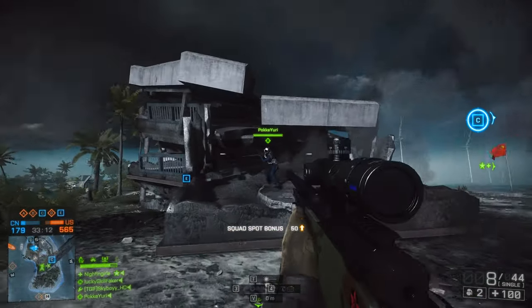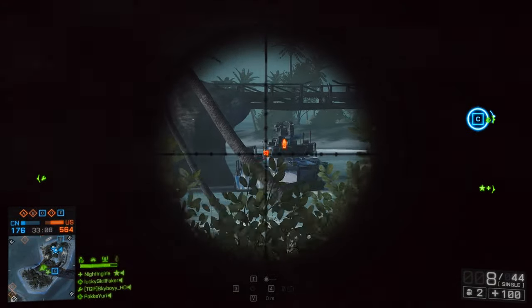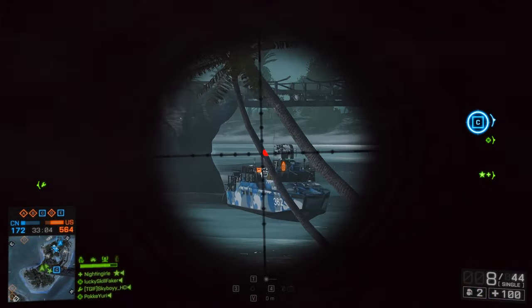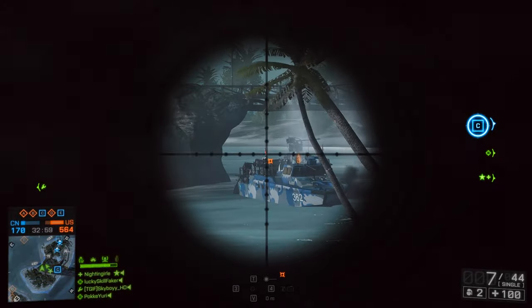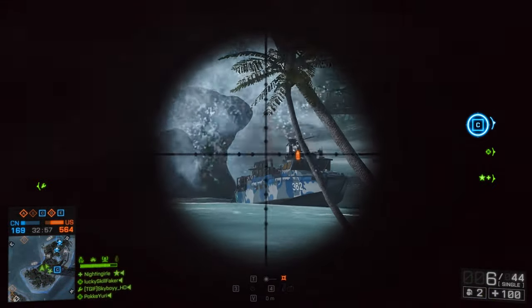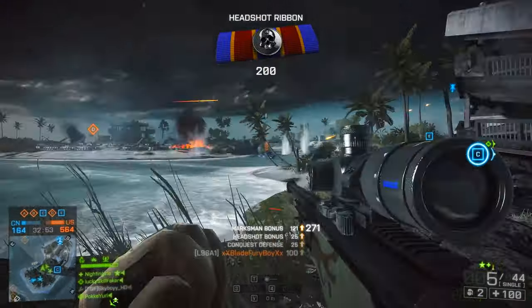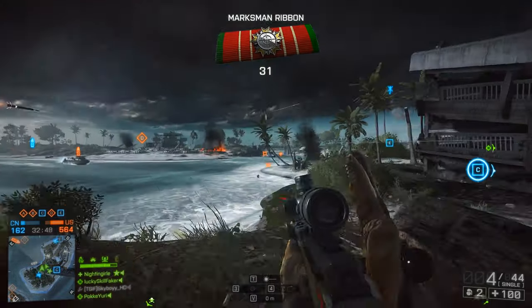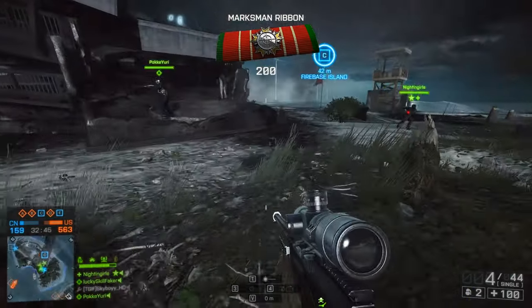Besides that, we have the two big ones left: the bipod and the straight pull bolt. With the bipod you can deploy your weapon on the ground or on a box and you don't have to hold your breath anymore. With the straight pull bolt, you can already start rechambering while still scoped in, which makes the rechamber time faster because it starts rechambering right after the shot rather than after zooming out.